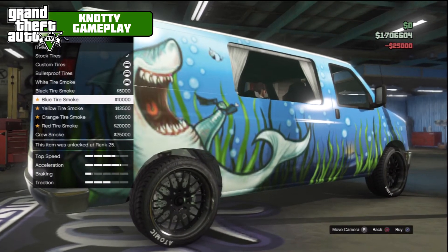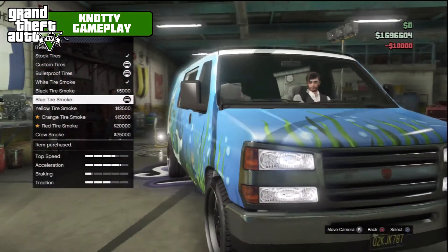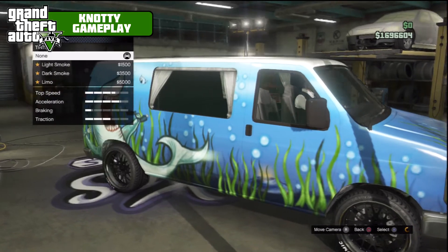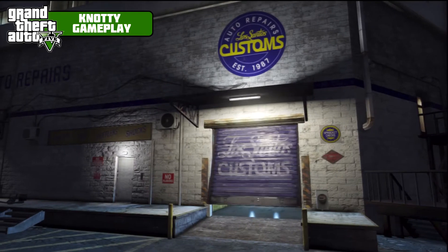We'll go with blue tire smoke just because it's a water-based car. For windows we'll go limo tint. And that is it — there are only 14 mods available for this car.